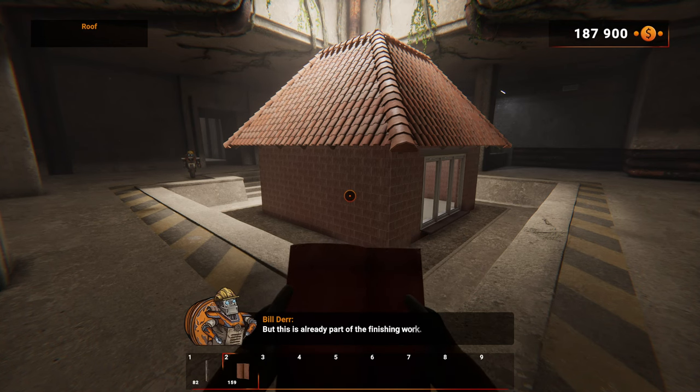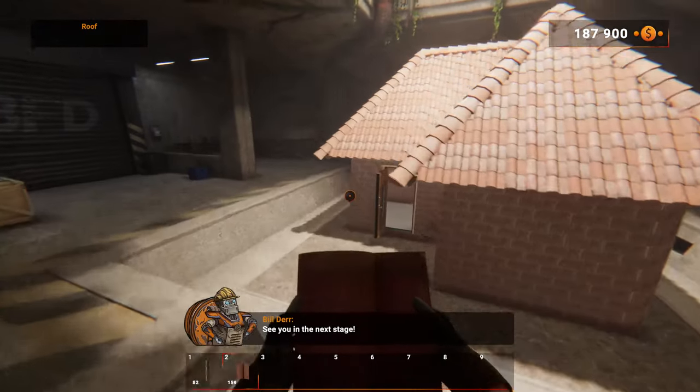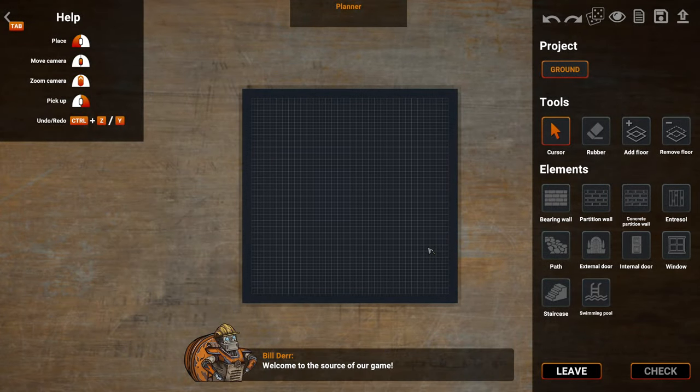There's a finishing stage — how in-depth does this go? Welcome to the full scope of our game: a swimming pool, paths, doors, a trestle. That's pretty cool!